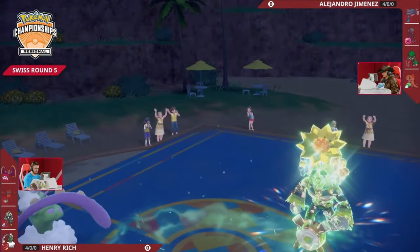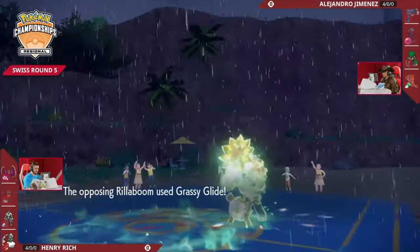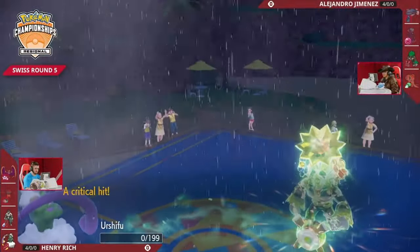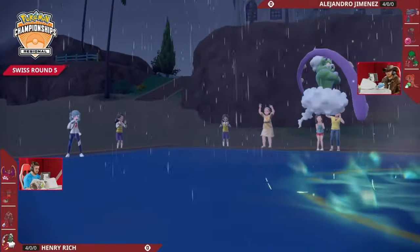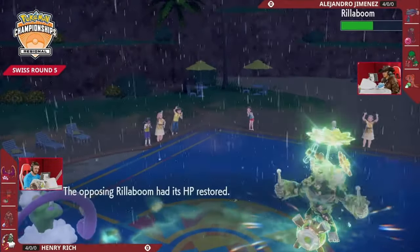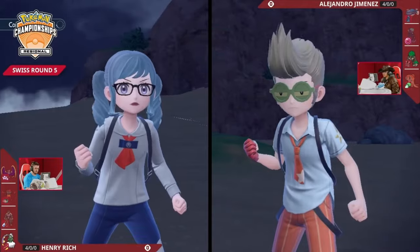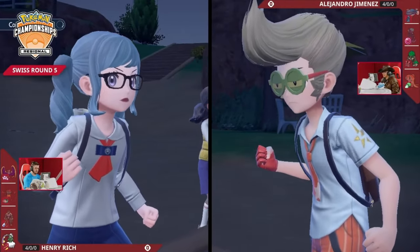Rain Dance means Bleak Wind cannot miss in future turns, and getting past the Grassy Terrain - either the Rillaboom KOs Urshifu right now or it's forced to take two Close Combats. A great call from Henry. Now with the rain this turn, Tornadus will for sure be able to KO Rillaboom even with all the Grassy Terrain healing. With the Focus Sash still intact from something like a Grassy Glide, it should all be said and done as we look forward to the second game.